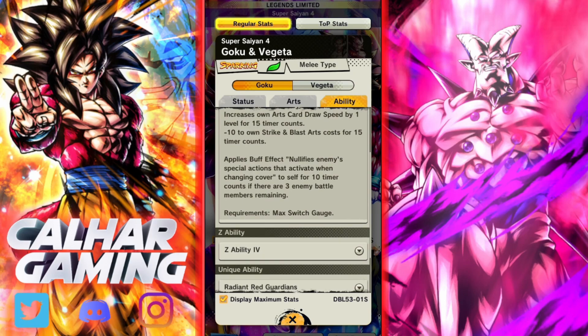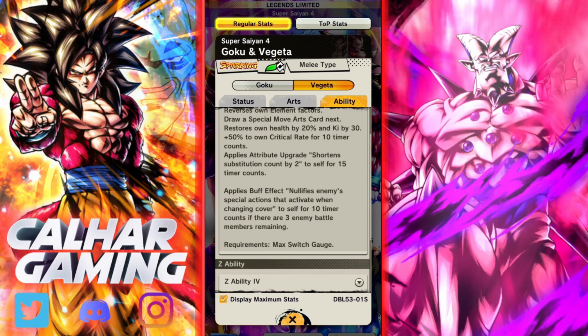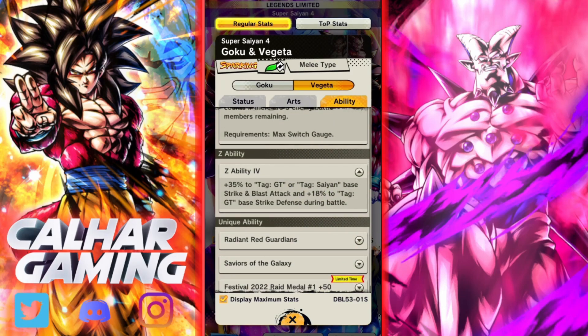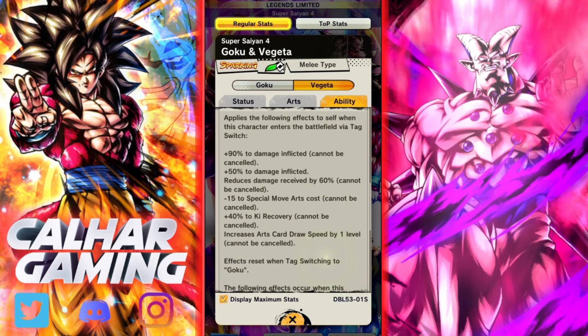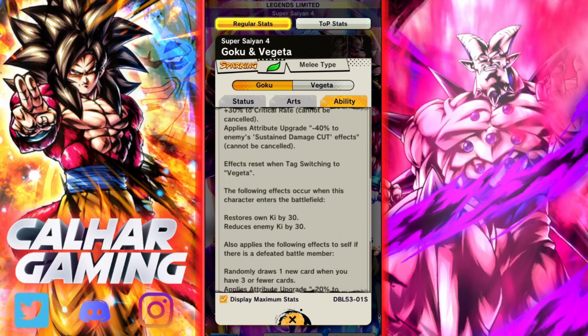The tag switch also reduces the cost for strike and blast arts. Bear in mind you need three enemy battle members remaining, but when you do the tag switch it also nullifies any cover change for 10 time counts, which is quite nice - but you've got to make sure you don't get caught off guard when they've only got two battle members. Looking at the Vegeta side, it's very much the same but you also get additional crit rate and shorten substitution count by two for self on 15 time counts.